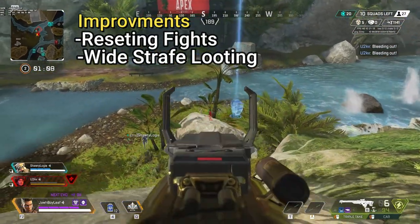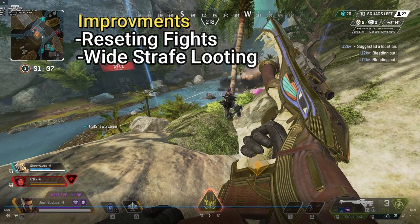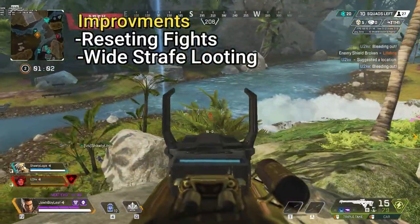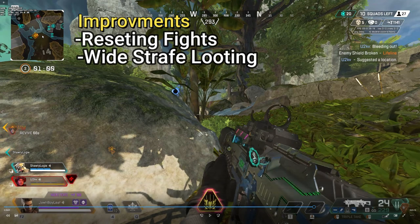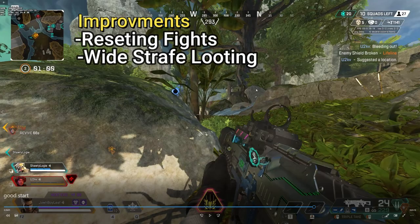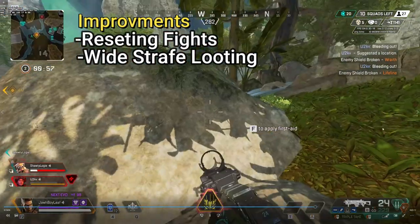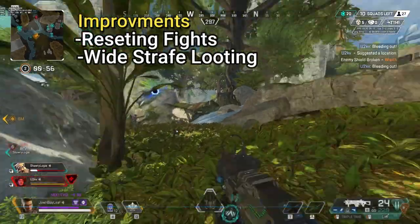Wasn't able to get anybody with the Arc Star. Trying to get some shots on this Lifeline. But our Bloodhound pushed right here — just like earlier in the match, he decides to push without any cracks or anything. Of course he's going to go down. I'm throwing some smoke down for chaos. I see that Arc Star so I'm guessing these guys might want to push us. But that Bloodhound scan gave us the mark on the Horizon too. What I was trying to do was make sure no one was going to push us, keep the rock unsafe, and I was able to res this Horizon.